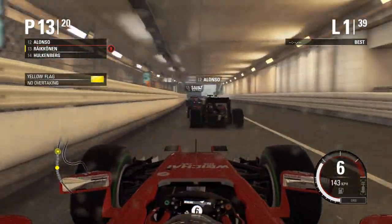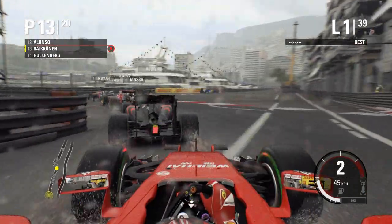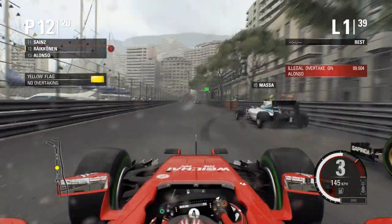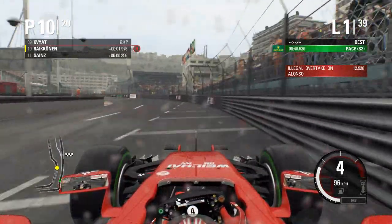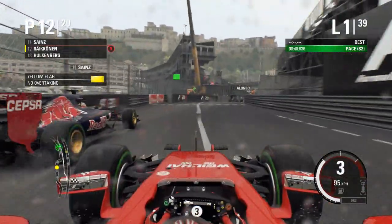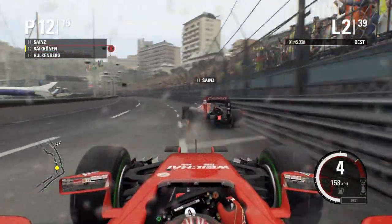Now we're going through the tunnel and we've hit the back of Alonso — Alonso slowed right down and we had to tap the back of him. I think that's a Williams going — it's Massa who's going really slow. We go at snail pace through the Nouvelle Chicane and go around the outside of Alonso, then up the inside of Sainz and Felipe Massa. We're up at P10 — a brilliant start! But we're getting an illegal overtake on Fernando Alonso for some reason, and Alonso gets back through. Sainz also gets past us. Really hectic first lap so far.